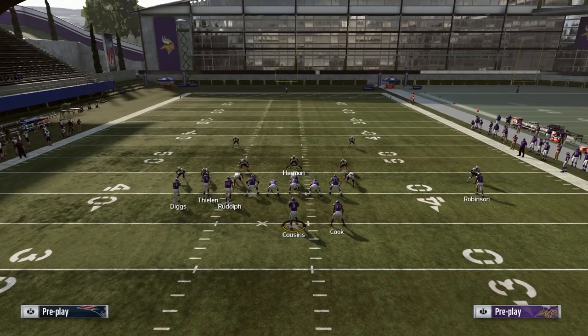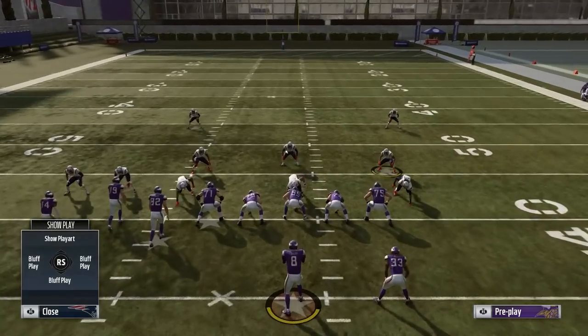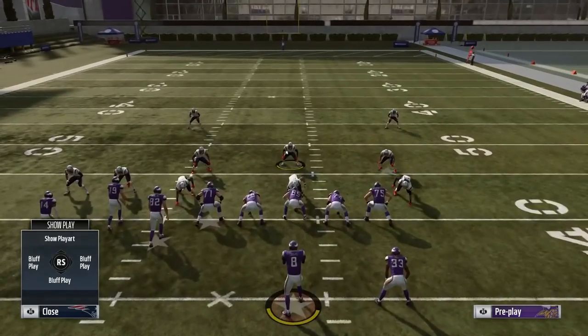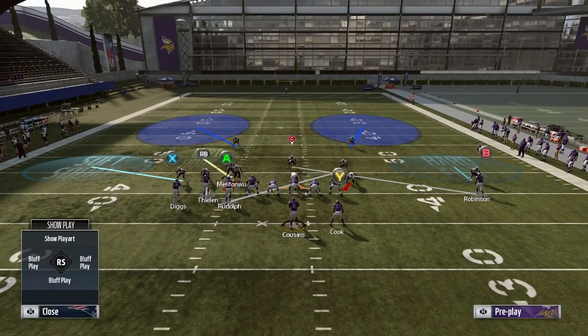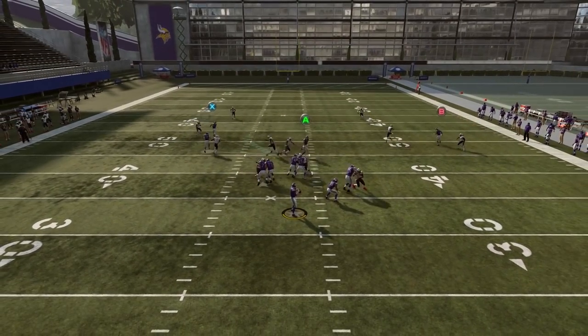What I like to do with my middle safety in the linebacker position is man him up on that outside receiver, man Chung up on the tight end, and then all you've got to do is watch X — pretty much what Rowdy's gonna run. Now I'm gonna crash my lineup.